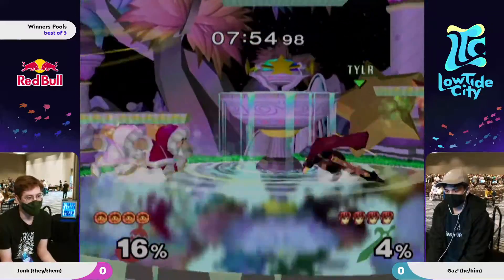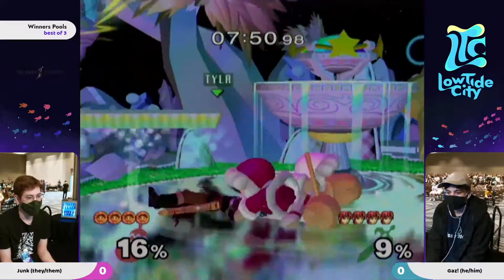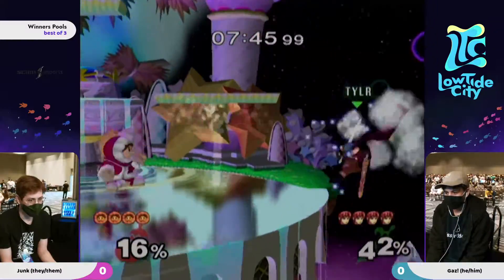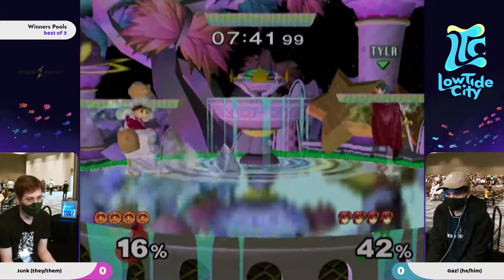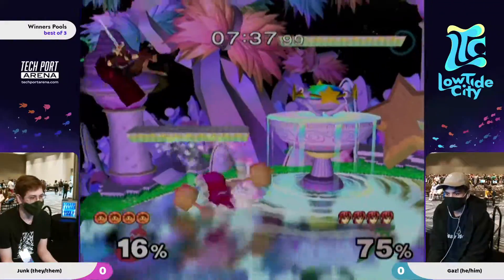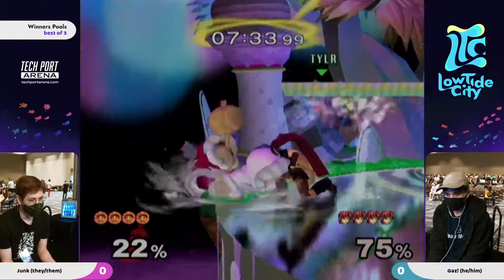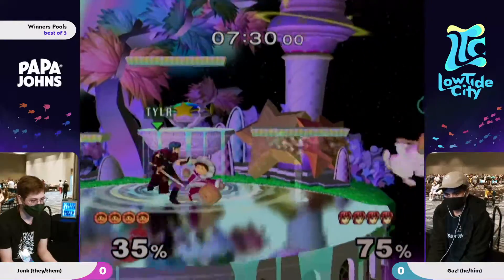Generally, what we see going on right now - these down tilts and these fairs and these weird drifts from Marth - that's what you kind of got to do. You got to keep Icyz away. Icyz have two different ways of dealing with it. You can either use the projectiles like Blizzard and Ice Glocks to your advantage. If you're going to keep away, then you can just wait for your opportunities with those blizzards. Or you can use your movement like with wave lands and crouch canceling. You can crouch cancel these rising fairs and grab them, for example.